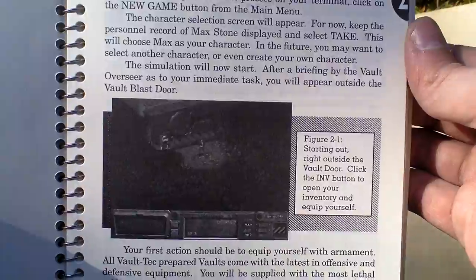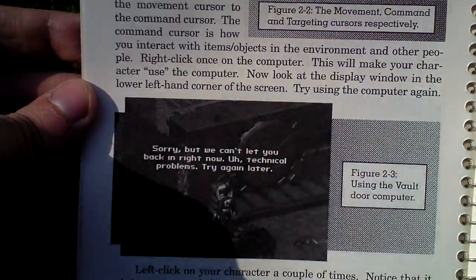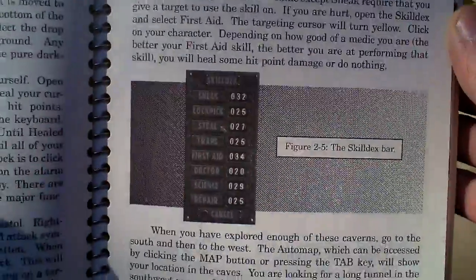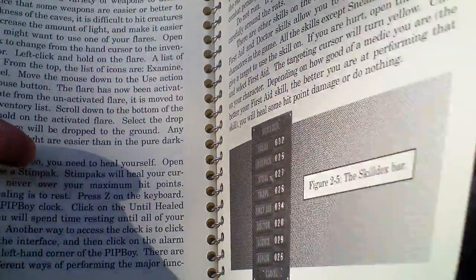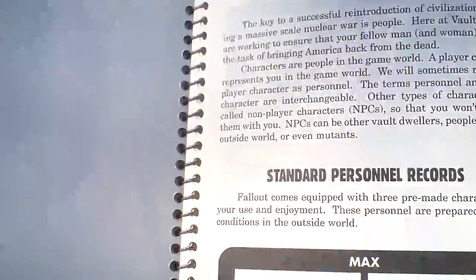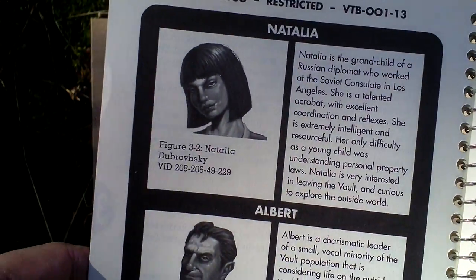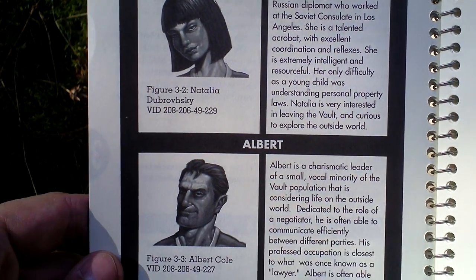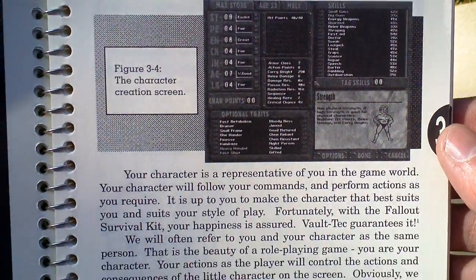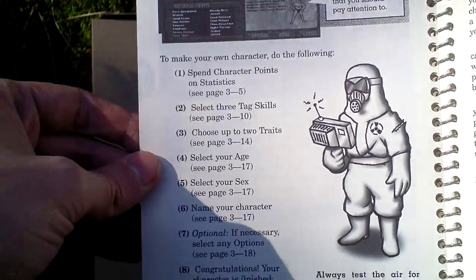Here is the game interface — here is how it looks like. Cursors, something about the starting combat button, and the skills. Here are the pre-generated characters that you can play, or you can create a custom character — you don't have to choose one of the pre-generated ones, you can create your own if you are an experienced role player.